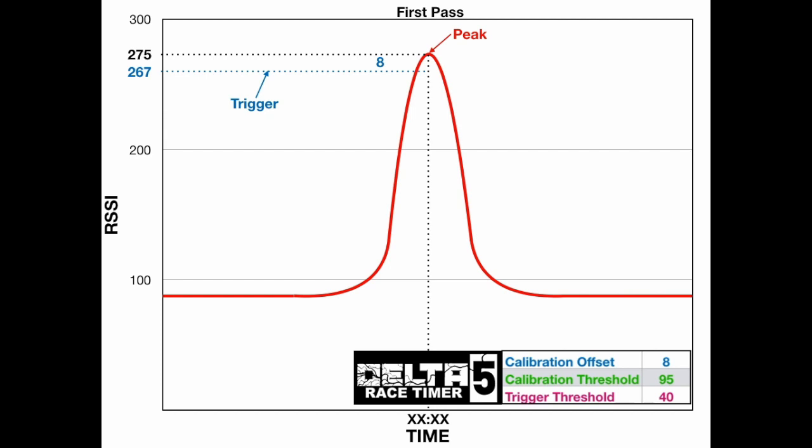The calibration threshold is also taken off that trigger line — in this case 95 — and it establishes a value of 172. So it's a two-step process. When the RSSI rises and the system finds a peak, it establishes the trigger. Now on the far side of the curve, the system is also looking for the RSSI to fall by a certain amount. In this case, the RSSI has to go below the calibration threshold of 172 in order for it to count as a good pass.